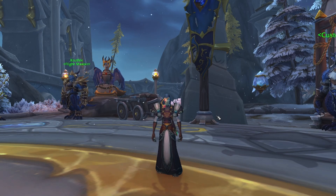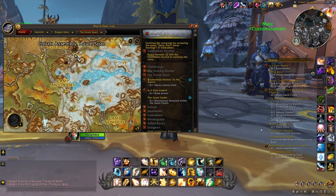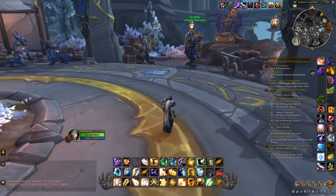Really quick before we do that — where are we, what does the vendor have, why would we do this? So we are down here in the Azure Span, up in this part of it. This is where the Cobalt Assembly is. There's a bunch of elites here that we need to kill in order to get reputation, but it's a little more complicated than that.